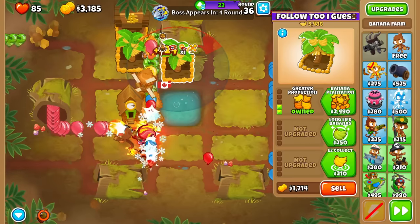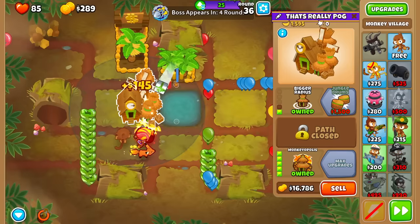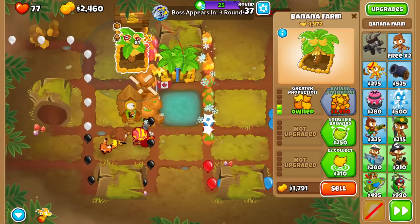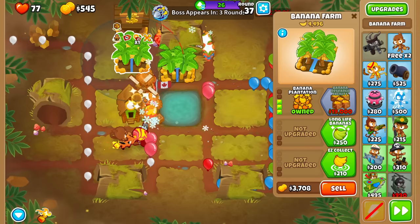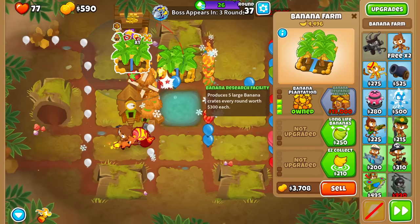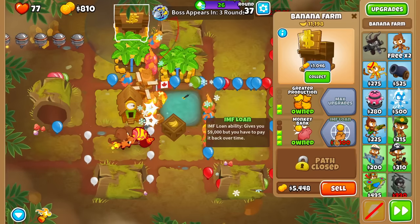Now I'll go for a Plantation — 3-2-0. This will be my Banana Central of course. Another Plantation up here as a 4-0-0. I could go for Wall Street, but I actually think I prefer just saving tiers and going for this. I think Banana Central and a Monkeynomics is all I need.